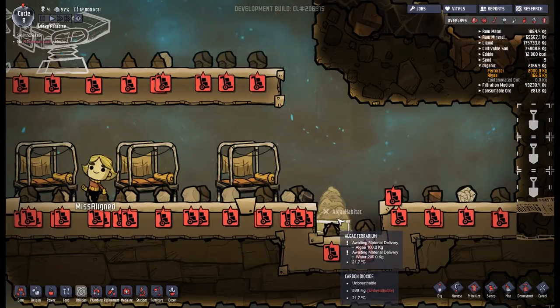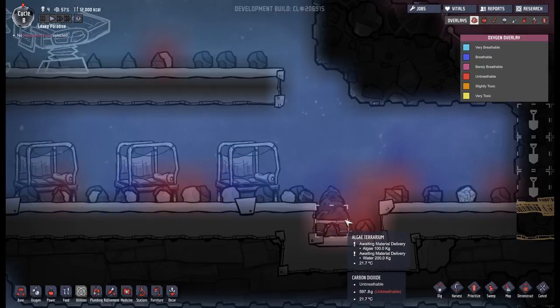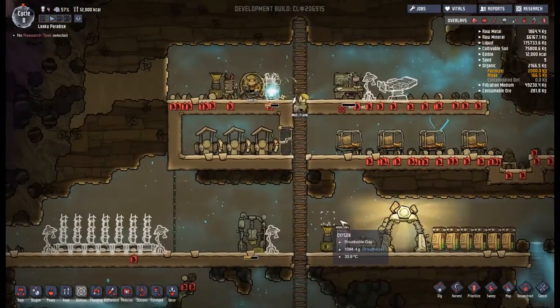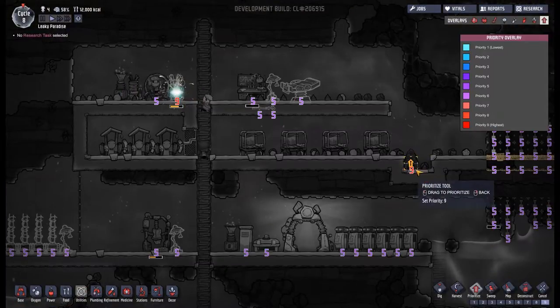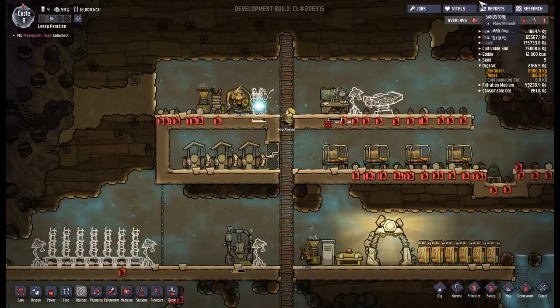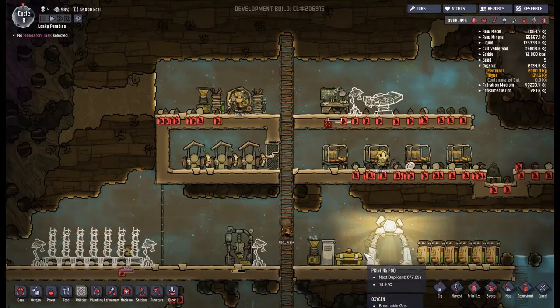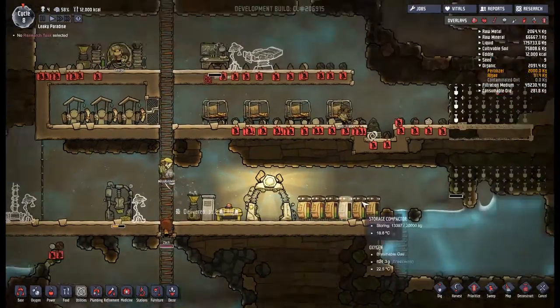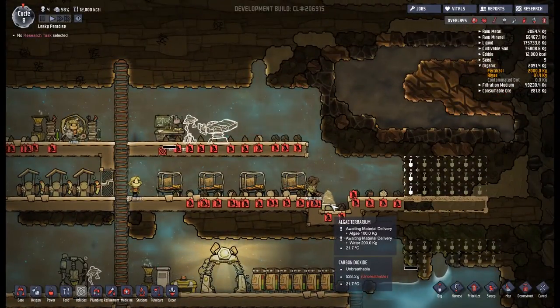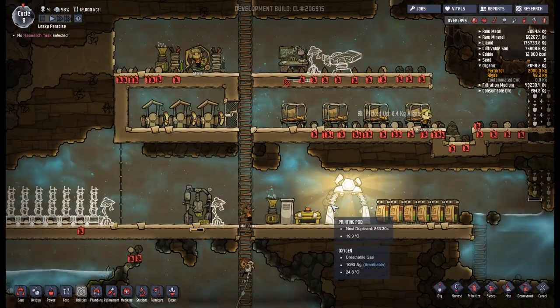We could turn the priority up for that particular delivery to make sure it gets turned on. Perhaps we'll take Mad Frank and say any deliveries that need to be done, you can do those as well as sweeping. Zach really looks like they've been taking it a little bit. Is this deliveries happening? It's not deliveries - it's just sweeping going on. The algae has been delivered, but still waiting on more stuff.